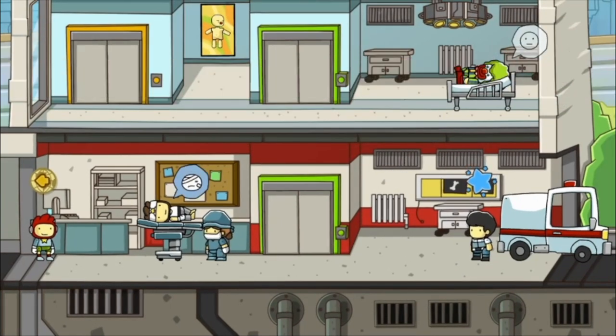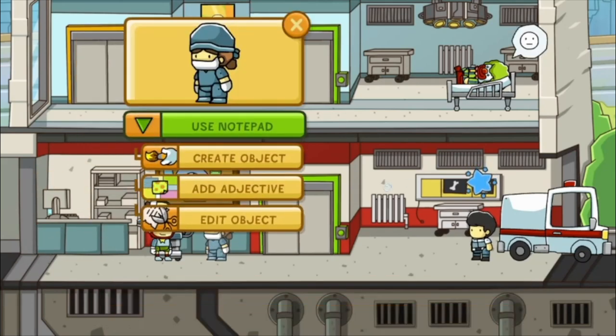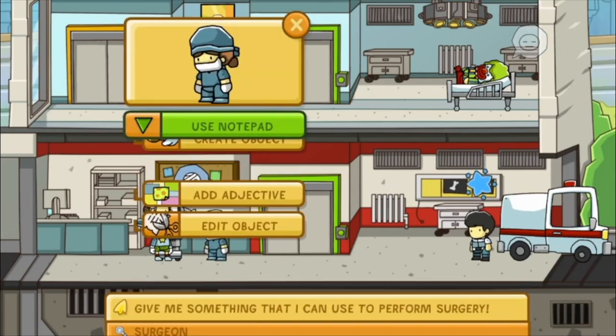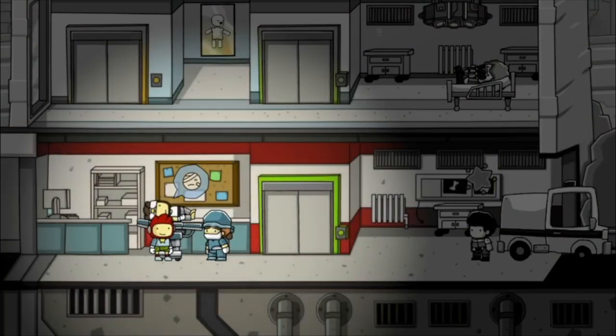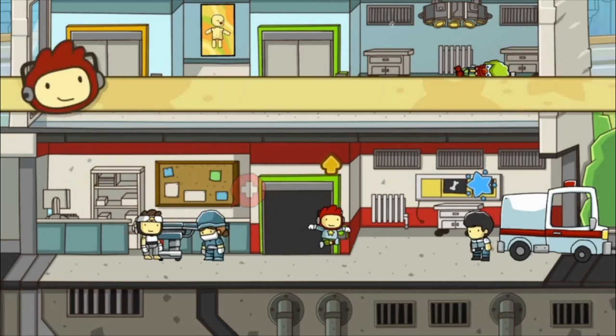Let's see what we can do. All right, we can help out this doctor here - he says give me something I can use to perform surgery. How about a scalpel? All right, procedural content - excellent!